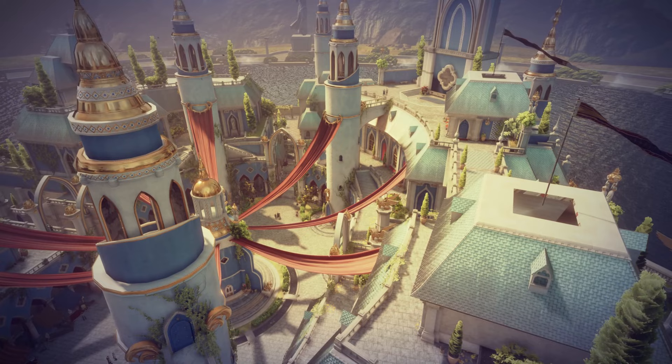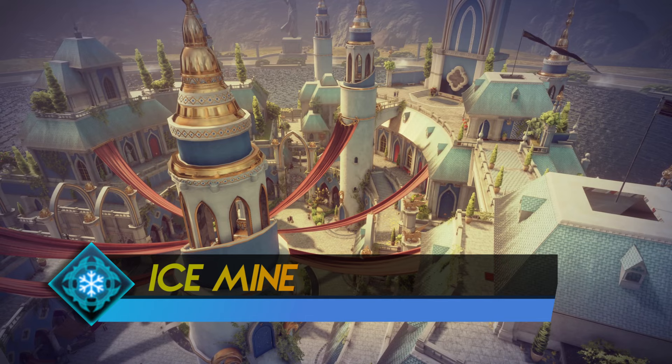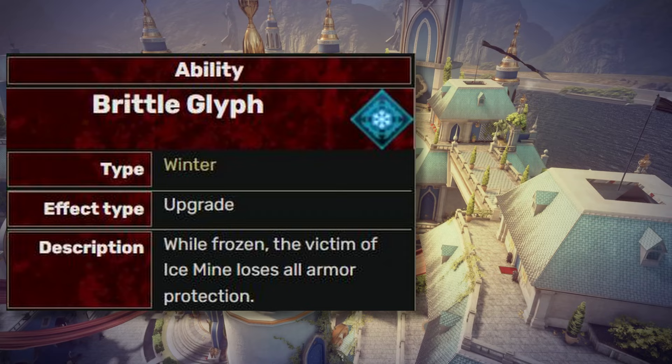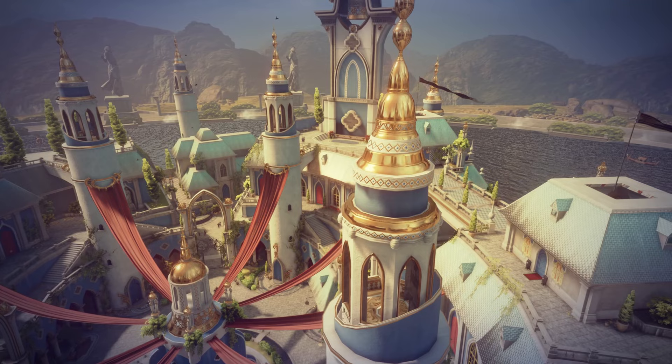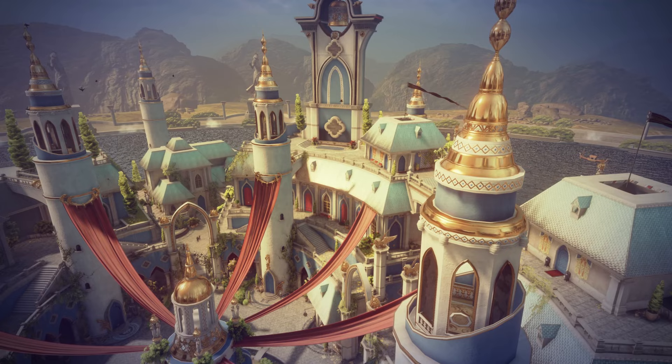Next, the Ice Mine is pretty similar to the Fire Mine. With the Brittle Glyph, it freezes the target and reduces its armor to zero. The Chilling Array puts three mines in front of you, which works amazingly when the fight gets intense — a very powerful spell in the early game. It's also a perfect spell to activate the Ice Armor that provides you more protection. A fantastic support spell in general — I'll say it's a tier A ability.